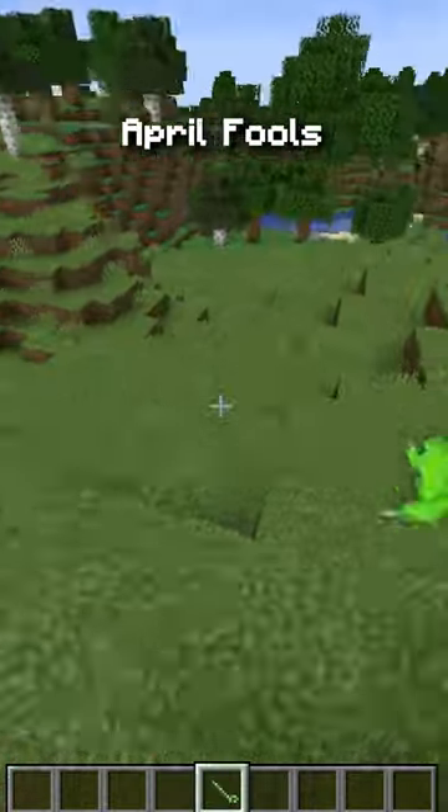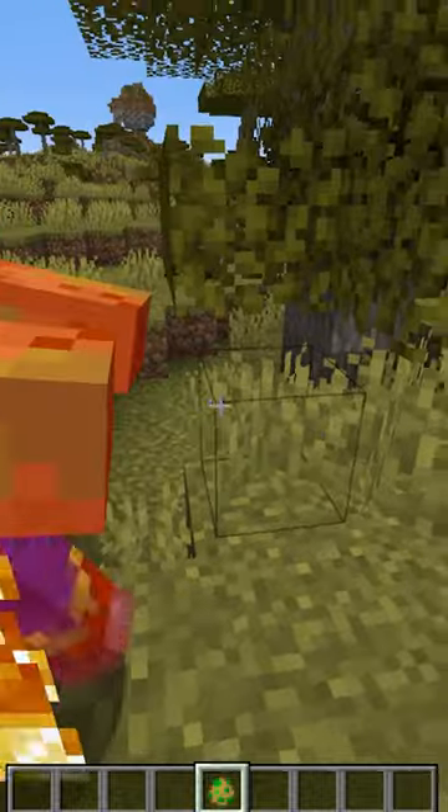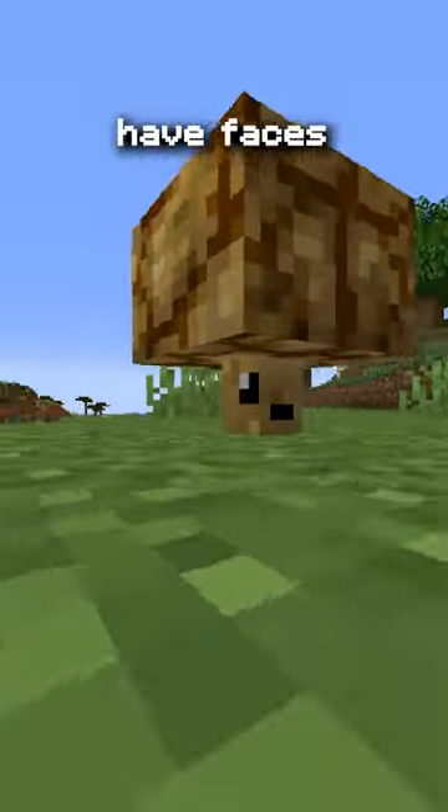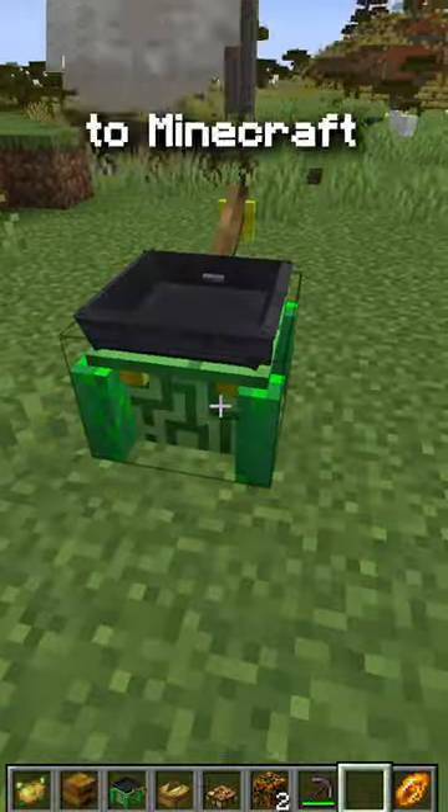There are a ton of hidden features in Minecraft's April Fool's Potato Snapshot. Potato zombies, when taking damage, will just say potato. Big brain potatoes have faces on the brainstem. The potato frying pan is a nod to when people thought they were going to add a frying pan to Minecraft.